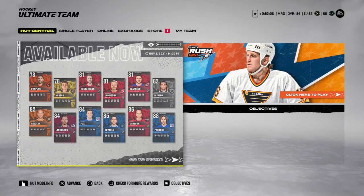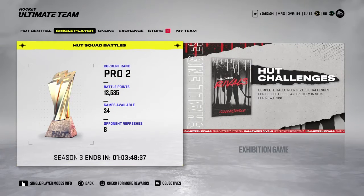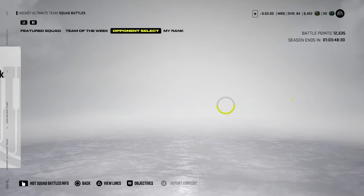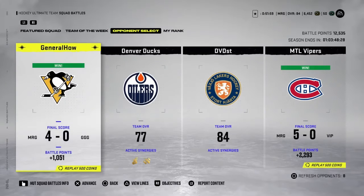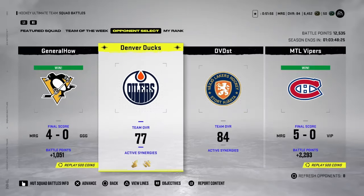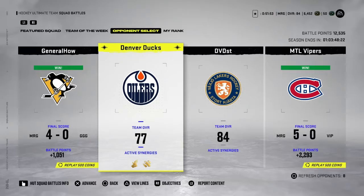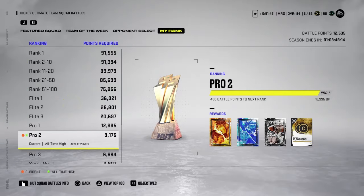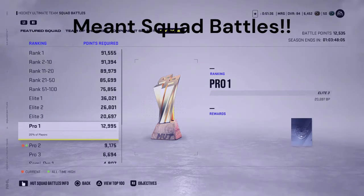The next thing is Squad Battles — again an offline game mode where skill level is not going to play a huge part. There's always lots and lots of games, you get your refreshes, and you don't have to play on the hardest difficulty. Just make sure you get the win, get those points, and grind that out. Every week you get those free packs, and all those packs are always tradable, which is a bonus if you're looking to sell players and buy players that you want.